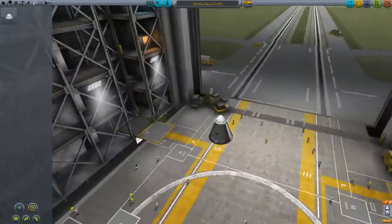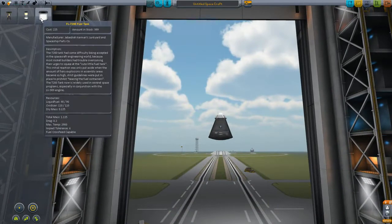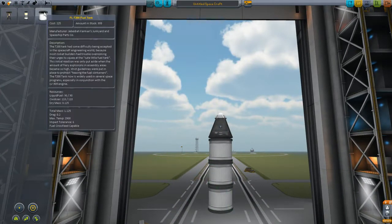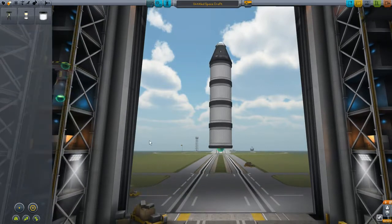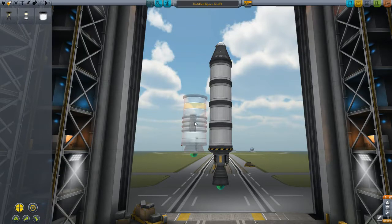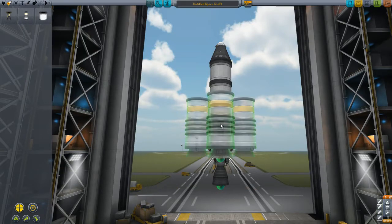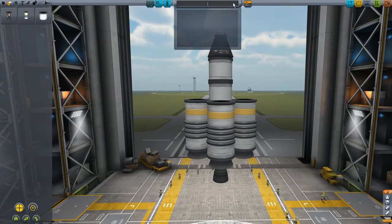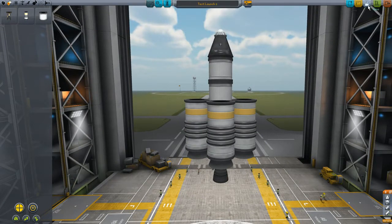I'm going to be doing everything in career mode, and I might even add some restrictions to myself to keep career mode going a little bit longer than a lot of people fear it will. For this I'm going to build a pretty simple craft — just put a guy in the capsule, launch it, do a little bit of science, and see what we can find out about our universe. Let's go to the launch pad.